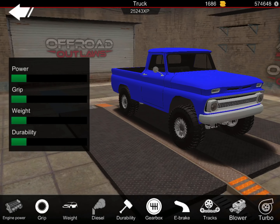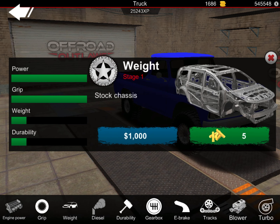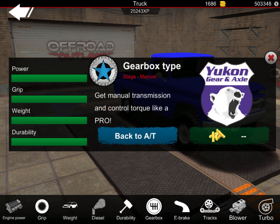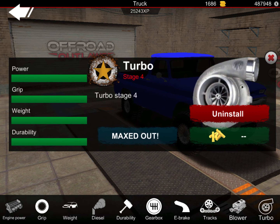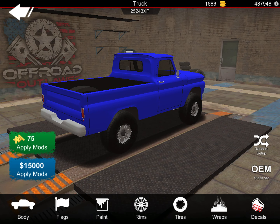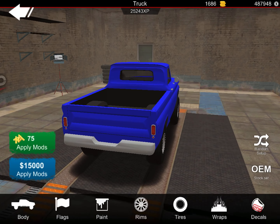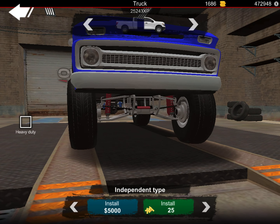Here it is. I'm going to go ahead and max out all the upgrades on it, and I'm going to be getting diesel because it pushes a little bit more horsepower and just makes it last better. I'll put the gearbox on it, e-brake, and a turbo — you cannot equip a blower with a diesel. For the tires, I'm just going to run these new street tires. I think it's looking pretty good so far. I'll do the body afterwards.